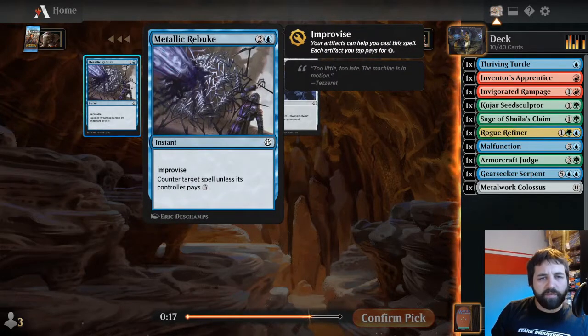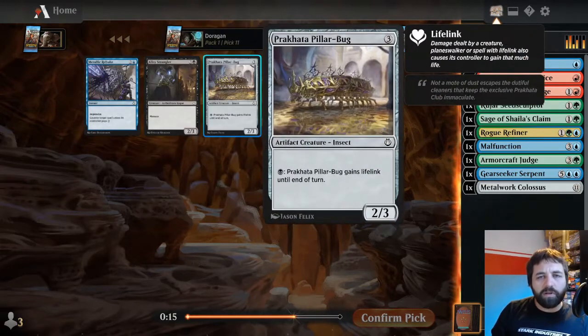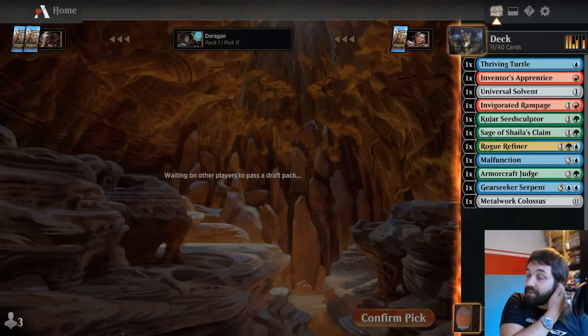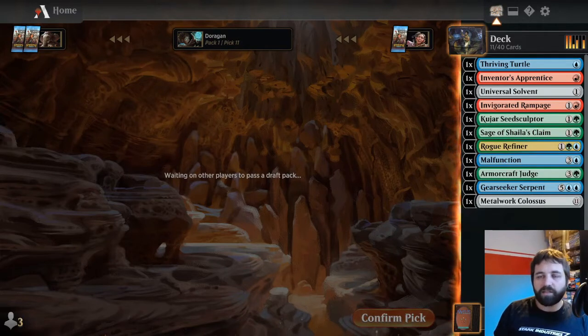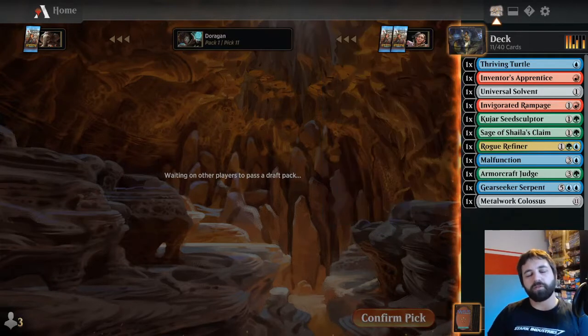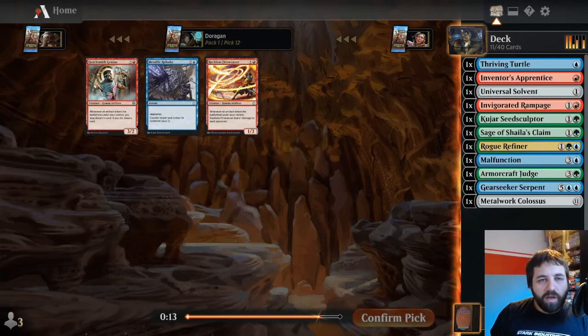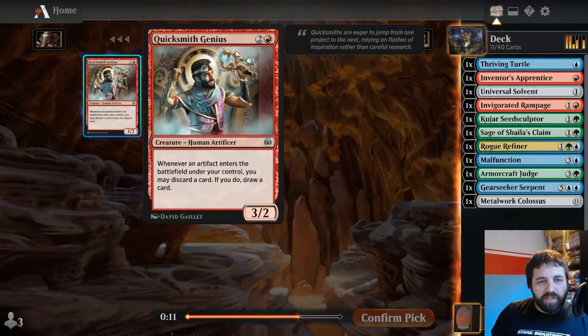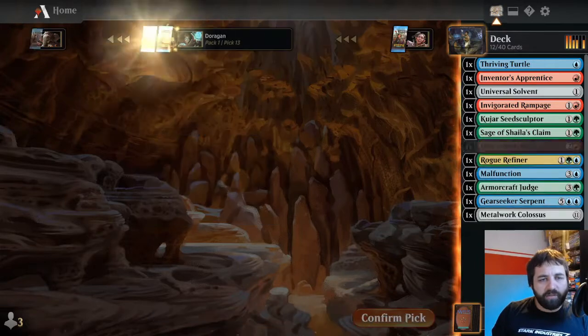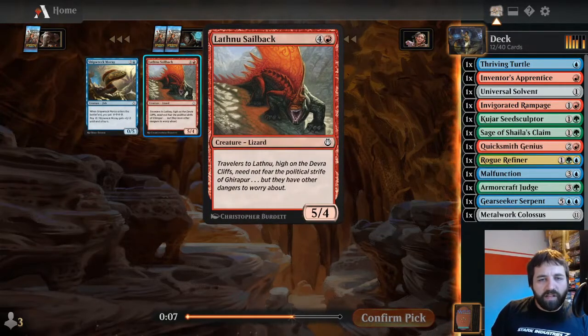Metallic Rebuke I'm not a big fan of. Lay Solvent is actually alright - definitely playable, and can just be a worthwhile removal spell, but it does cost seven to activate. There are ways to ramp in the format a little bit, and some games do go long. Quicksmith Genius: when you have an artifact enter the battlefield under your control, you may discard a card; if you do, draw a card. That can be quite good. I think we'll take it.